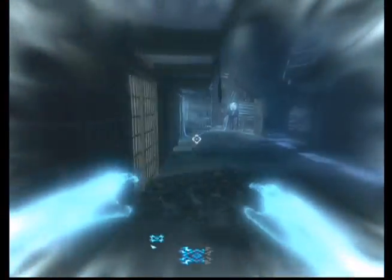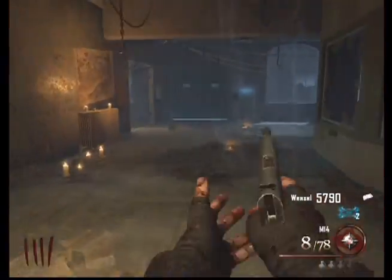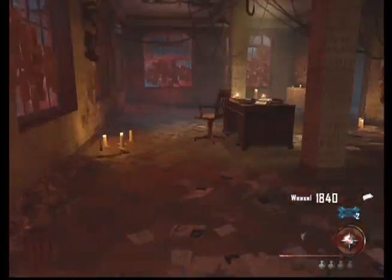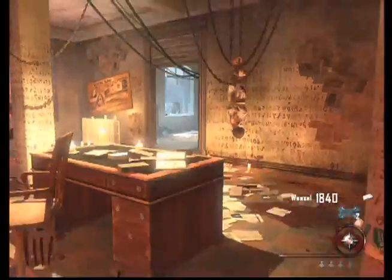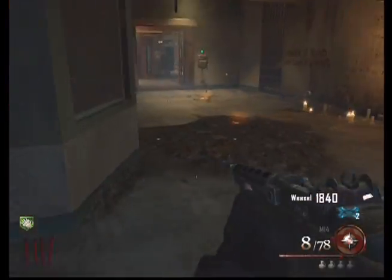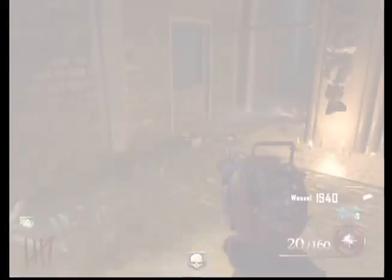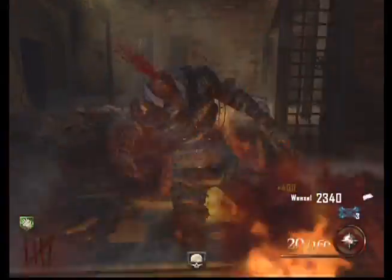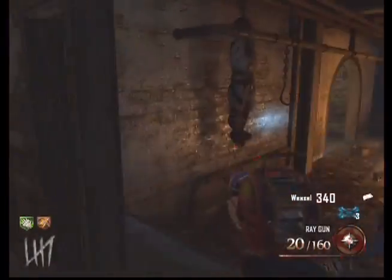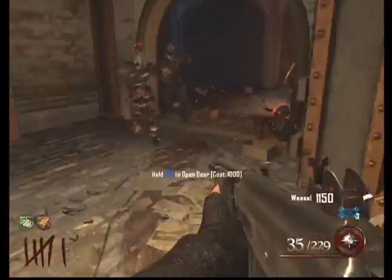I'm in afterlife mode just activating that in case I need it later. There's the mystery box and Speed Cola. This gameplay was about two hours and fifteen minutes, and I got lucky with the box first try — Ray Gun. That probably was the deal breaker in this whole game; the Ray Gun saved my ass more than enough times.